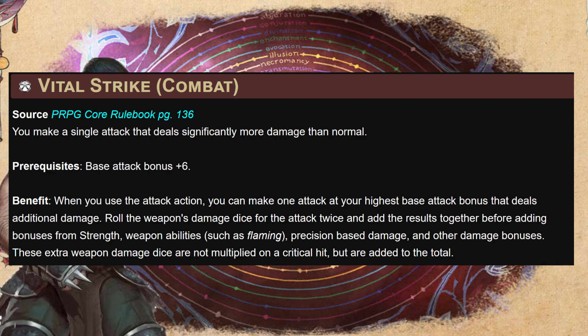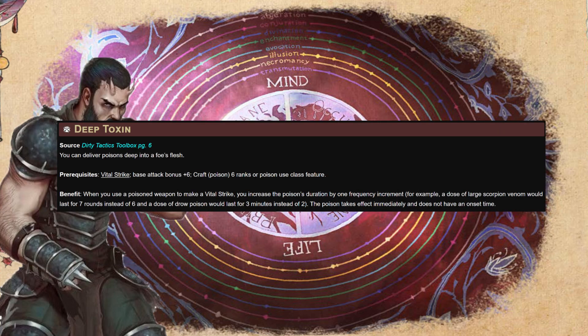Vital Strike comes next, and then immediately our next feat: Deep Toxin. When we use a poisoned weapon to make a vital strike, we increase the poison's duration by one frequency increment — a dose of large scorpion venom would last seven rounds instead of six. More importantly, this helps contact or injury poisons with a longer onset time fire immediately without onset time. The downfall of many strong poisons is that it takes a minute for the poison to fire, and in that minute the party has already murdered the thing.